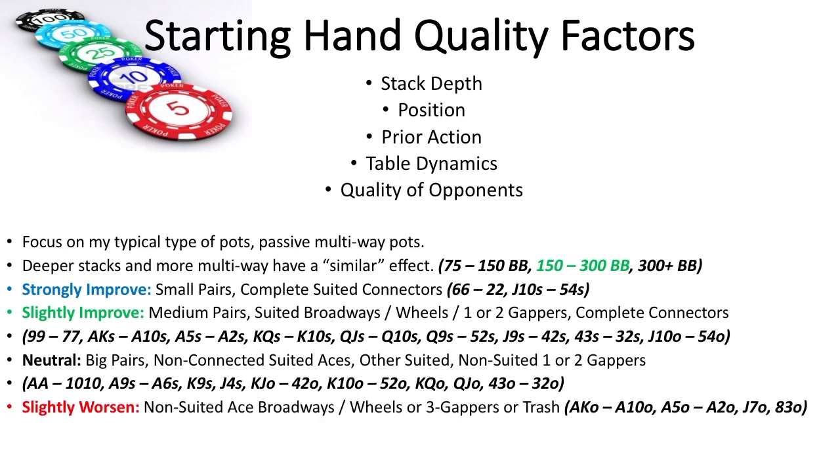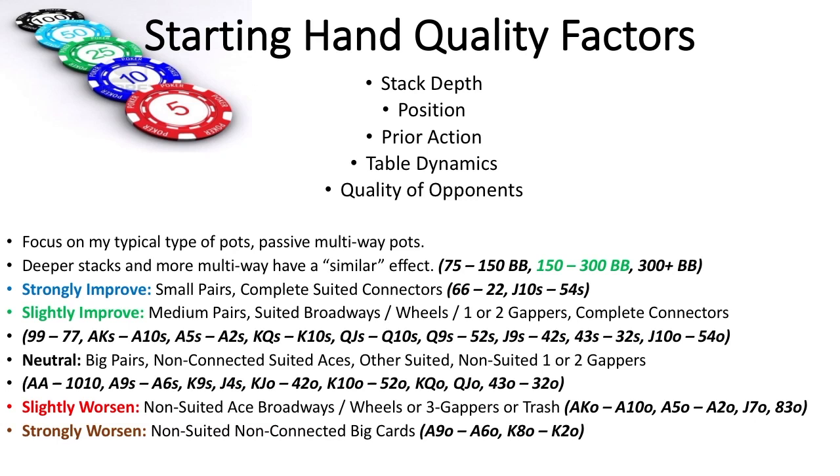Now, these are the hands that go down in value: big and wheel offsuit aces. Top pair is easy to see, unlike the overpair, and will have trouble getting that second worst hand to call the deeper or multi-way the pot is. So narrowing the field makes perfect sense with these types of hands. Ace-king offsuit is a prime example — its value goes slightly more down in multi-way pots than being deep stack. And then trash hands become even trashier. One card poker could be fine heads up, and even good enough for a shove short stack, but in either deep stack or multi-way pots, these hands go straight to the dump.